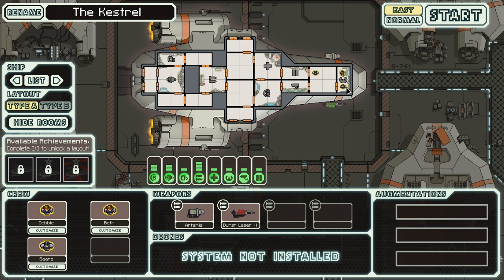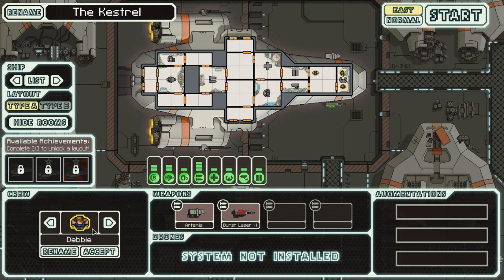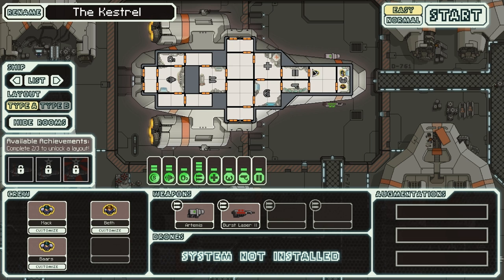So these are my three people — these are who you are going to be. I've got to change this to a man and call him Mac. That will be Mac, and he's going to go in my weapons room. He's going to be the weapons officer, but we'll explain that later.